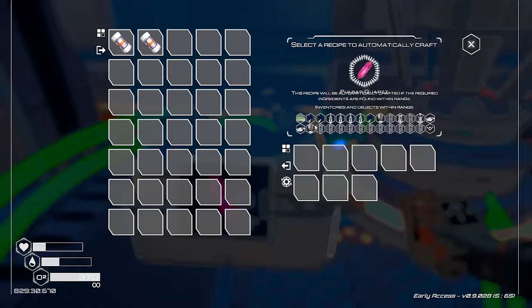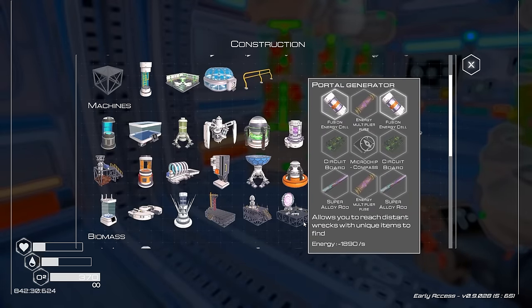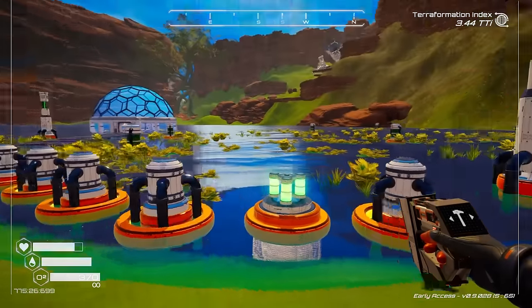I'm also going to turn off the production of these because this is what is eating up all of my other resources. So let's turn those off for a little bit and now we're going to figure out how to make the energy fuse multiplier after I eat some raw beans because they're delicious and drink some water directly out of the lake because I made it.